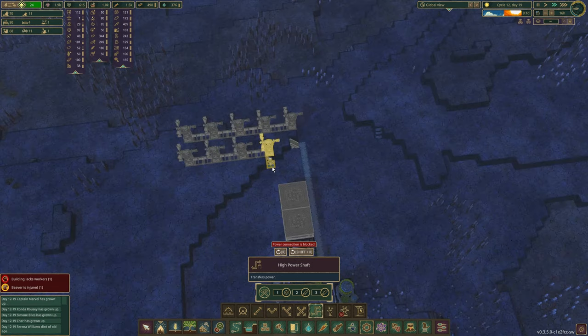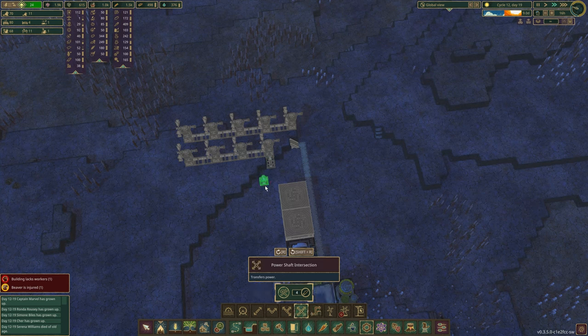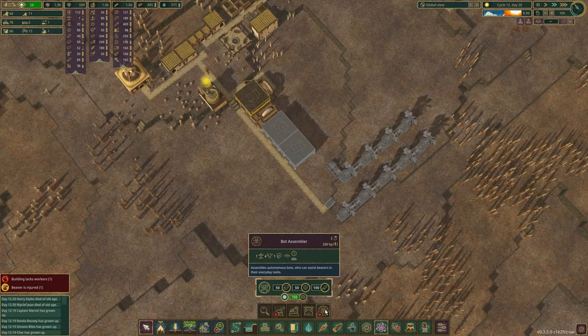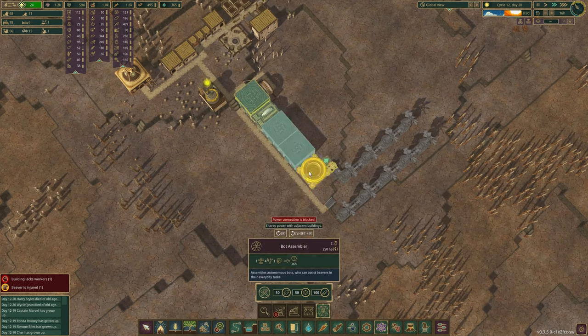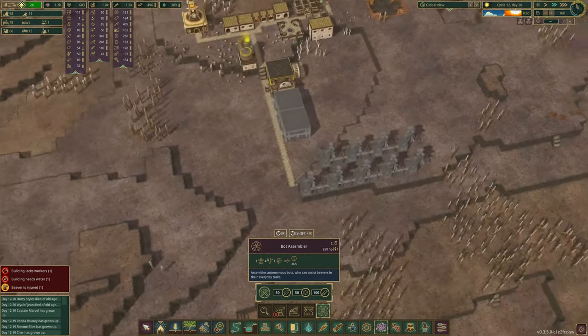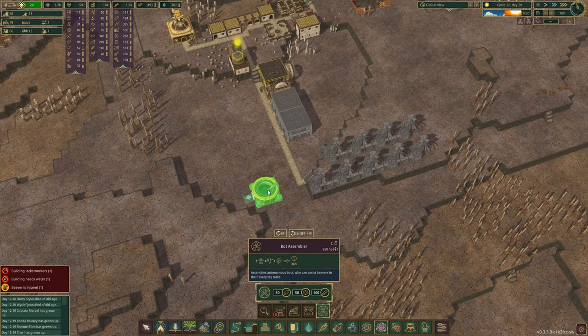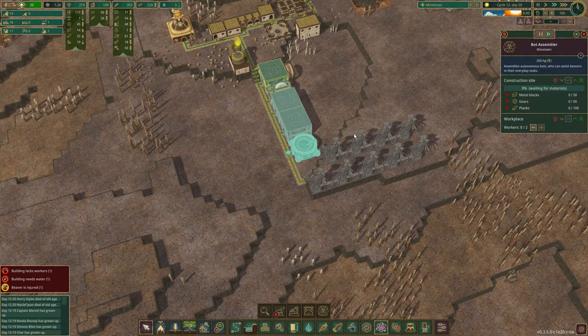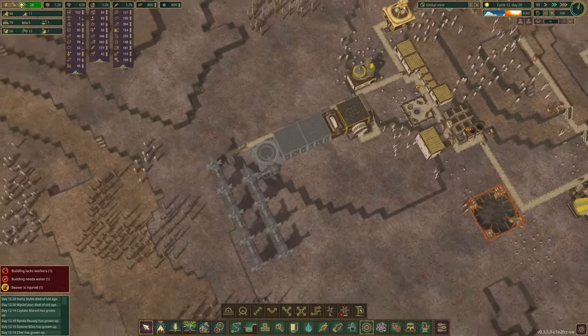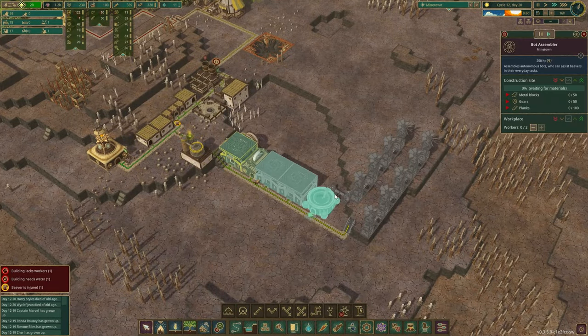We'll drop it down right here and put in a Quad, just in case there's something on this side, and then we'll put the Quad Assembler. We'll unlock that because we have the research. How does this thing connect with power? I think it's only on the four middle pieces. I think it has to go right here, so I will actually change that. We're gonna put this on the lowest priority, because there's no point in building that for any of those.